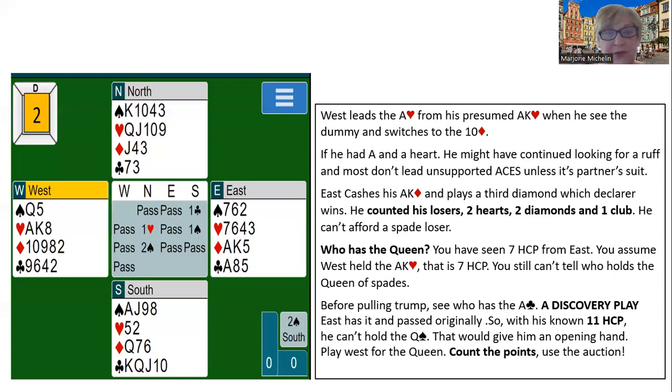Because we have two heart losers, two diamond losers, and a club loser — that's already five tricks, and we can't lose any more. Who has the queen of spades? We've seen seven points from West — the ace-king of hearts — and seven points from East — the ace-king of diamonds. Well, if we figure out who holds the ace of clubs, we would be able to figure out who has the queen of spades.